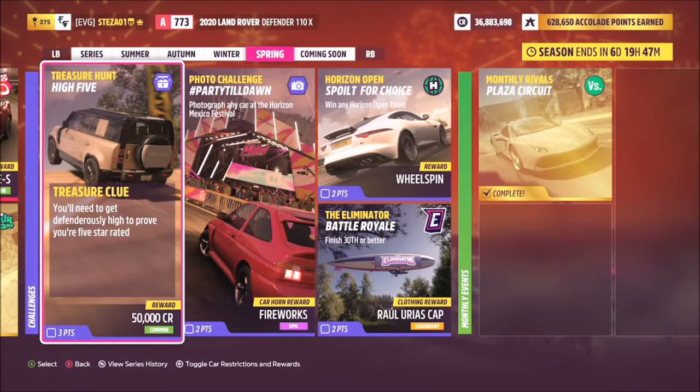Hello and welcome back to the channel. Today you join me for this week's treasure hunt, which is called High Five. The treasure clue is: you'll need to get defenderously high to prove your five star rated. To do this, you need to use the 2020 Land Rover Defender 110 X to get five stars from danger signs. You must use the 2020 Defender and not any other variant, as shown in the image.